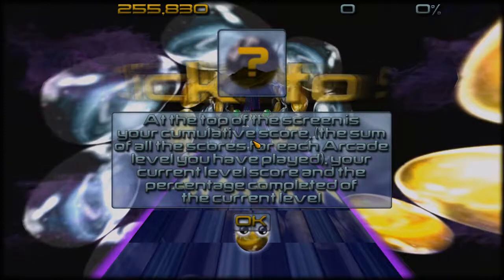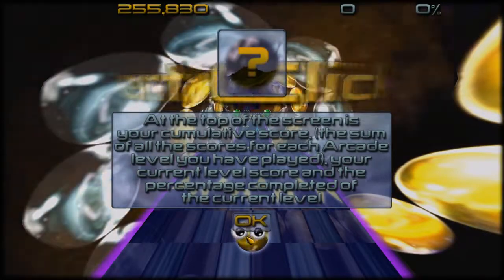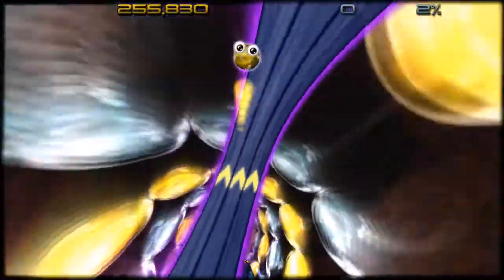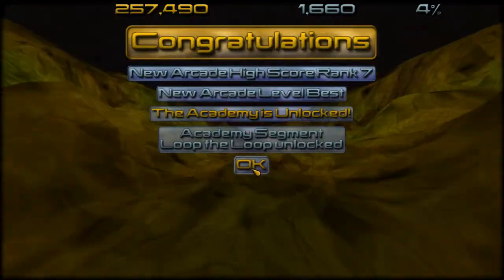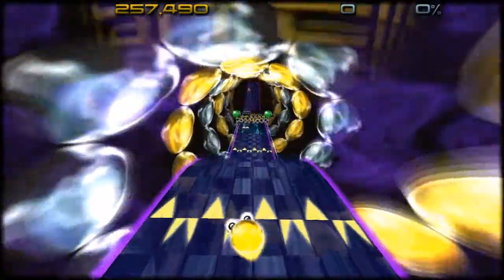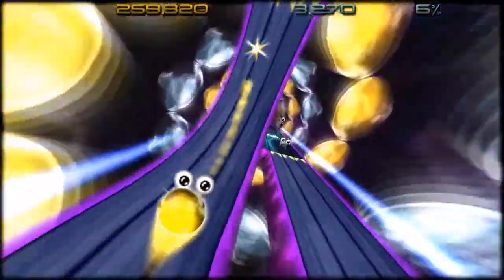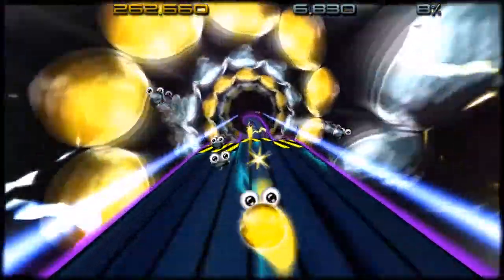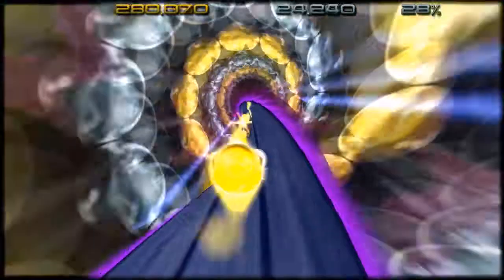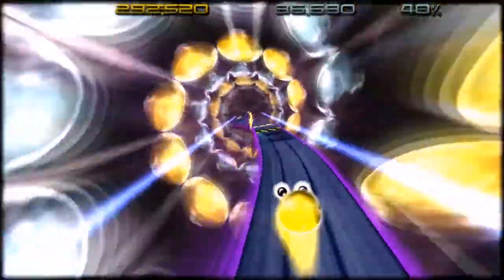At the top of the screen is your cumulative score — the sum of all scores for each arcade level you've played — your current level score and the percent to complete the current level. Oh that was weird. I thought it was going to take me around the loop but it just showed me. So that threw off my controlling. Okay, so it's just going to show me on the loop. Oh no, one of these. Oh God, I'm going to barf. Freaking threw the freaking nether spear. This needs way more epic music for what's happening.